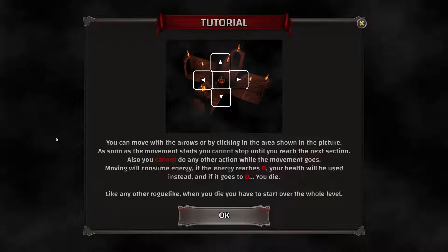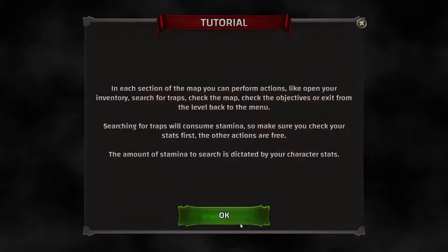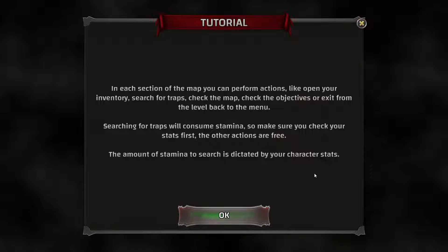Alright, tutorial. You can move with the arrows or by clicking areas shown in the picture. As soon as movement starts, you cannot stop until you reach the next section. Also, you cannot do any action while movement is in progress. Moving will consume energy. If energy reaches zero, your health will be used instead, and if that goes to zero, you die. Like any roguelike, when you die, you have to start over the whole level. Searching for traps consumes stamina, so basically if you're searching for traps, that consumes mana. Other stuff doesn't, so that's good to know.